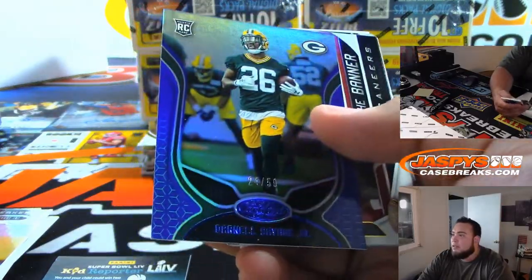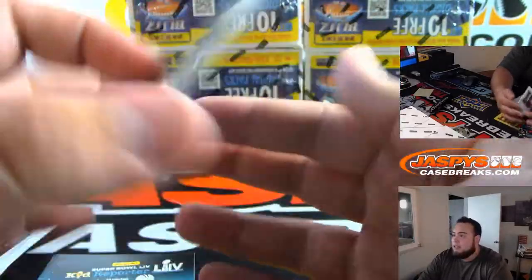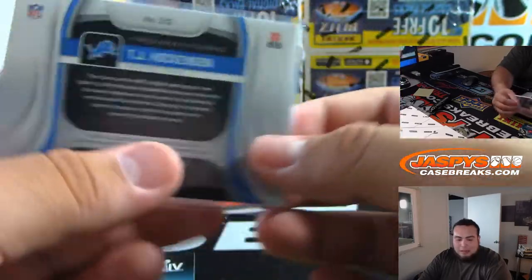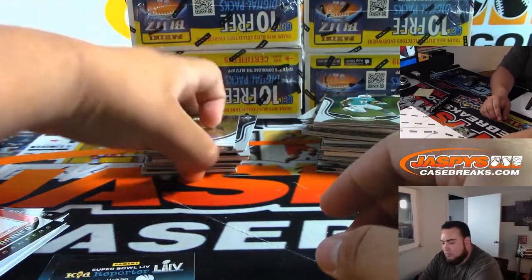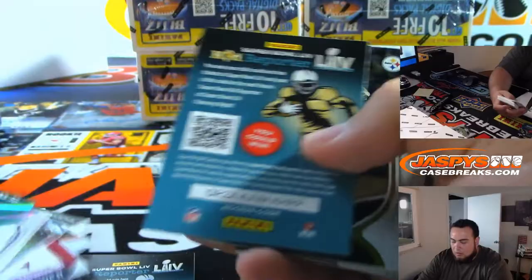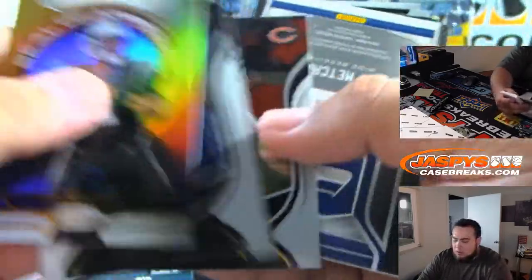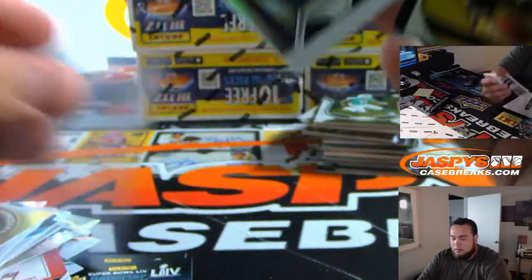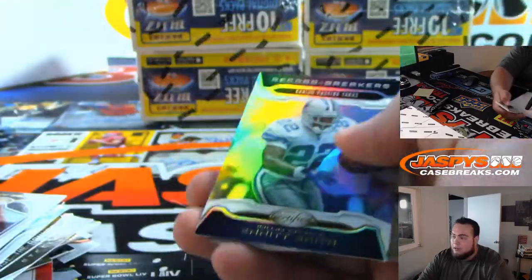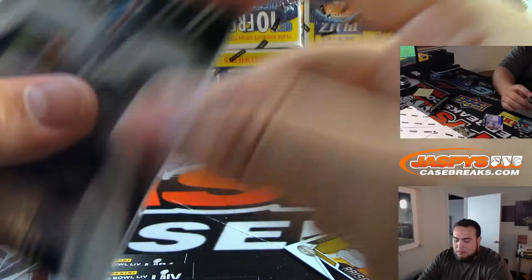Out of 50. Can't even see the name — Darnell Savage Junior. And look at this guy, TJ Hockenson — watching him on TV right now — 290 out of 499, Detroit Lions. To 50 — Amari Cooper. 450 Amari Cooper. DK Metcalf, Seahawks. 399 Rashawn Gary, Packers. And Saquon Barkley relic to 299, Giants.